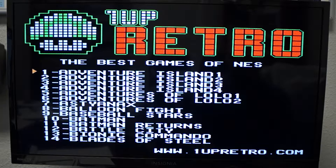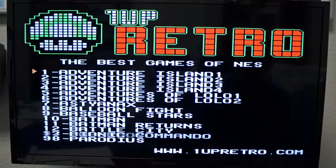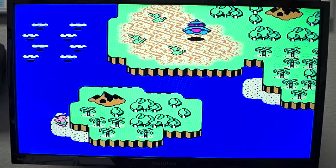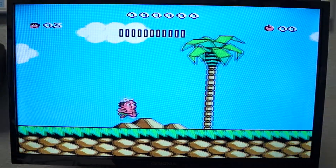Hey gamers, it's Jeremy with 1UP Retro, and we're back with another How Far Can You Get? Today we're going to do another random pick and play. I don't know what I just picked — it looks like Hudson's Adventure Island 3. We're going to get started. I don't think I've ever played Adventure Island 3. I played 1 and 2 and Super Hudson's Adventure Island, so this one's going to be new for me.